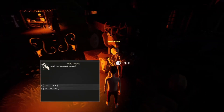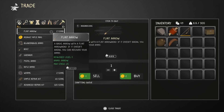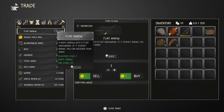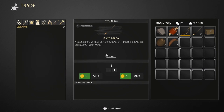Ammo, mate, I need you right now. Flint arrows! Pistol ammo - oh mate, you are wonders. Now I need you to sell me ten, there we go. Now I need a fishing rod - I saw a fishing rod before.